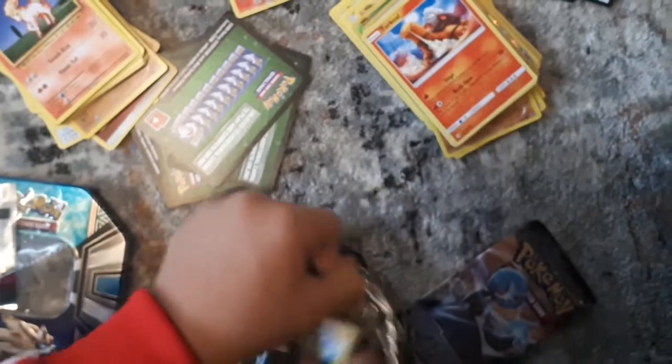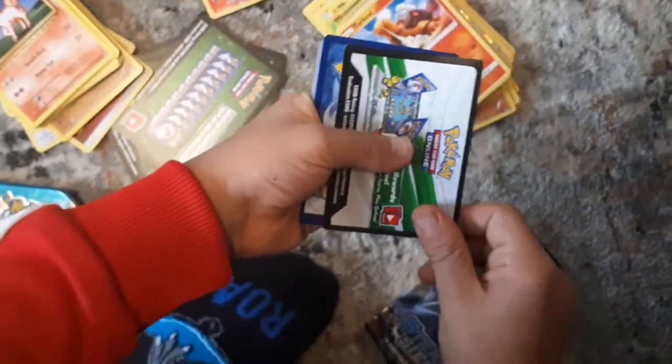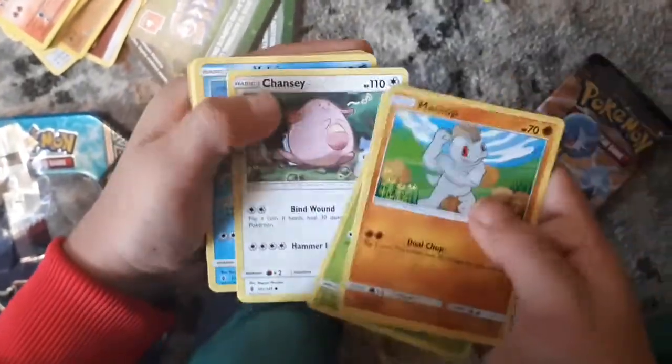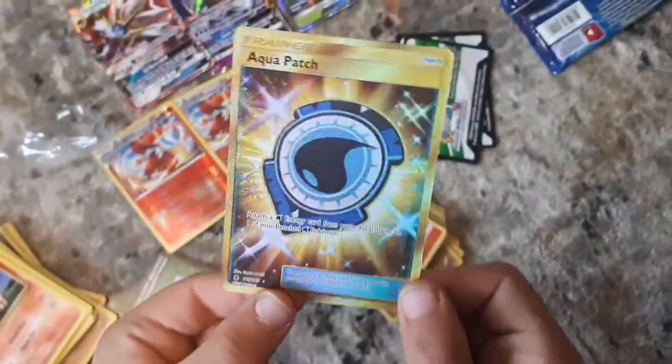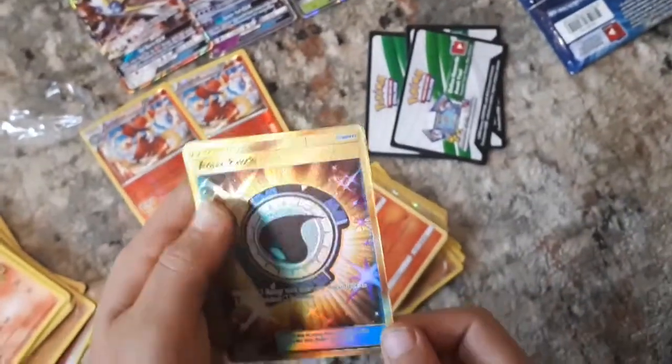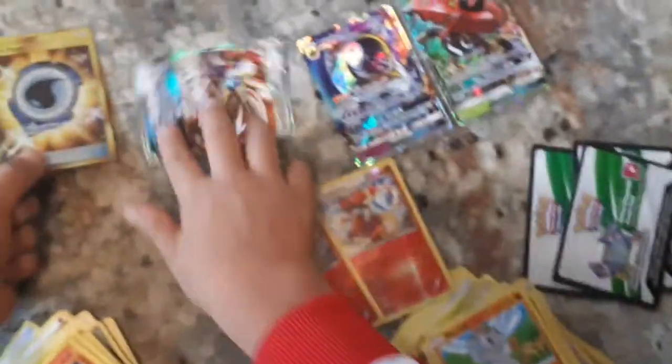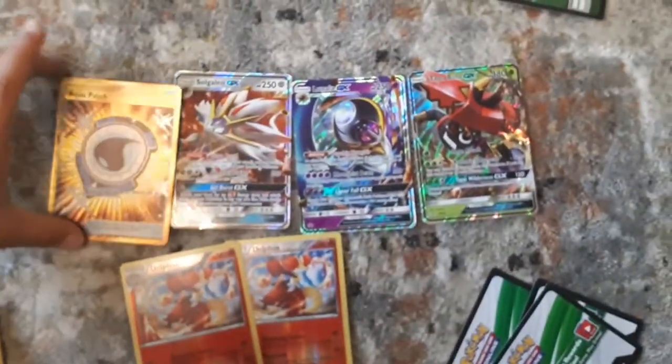Starting off with Sun and Moon Guardians Rising. Yes! In the booster — one two three four. We might just get a holo, I mean it's better than nothing. Chop, Trubbish, Petile, Chansey, Alolan Vulpix, Water-type Energy, Slow Brew, Watch Hog, Rescue Stretcher — Kamala... Oh! A Secret Rare Aqua Patch! That was a good pull. Okay, yeah, I really like this series now. We got a Secret Rare — we need to put that right here.